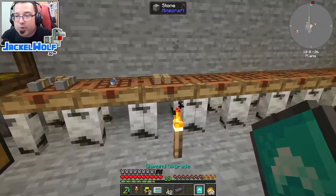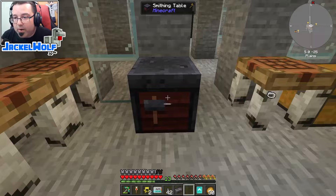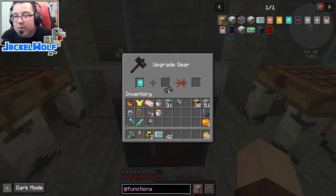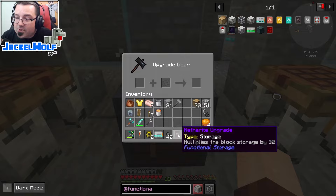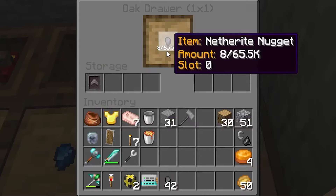To apply the netherite upgrade, we need a smithing table — just a vanilla recipe using four planks and two iron ingots. We place it down, click on the smithing table, put the diamond upgrade in it, then add the netherite scrap, and we've now got ourselves a netherite storage upgrade that increases storage by 32. Adding just one netherite upgrade gets us 65,000 items, and adding another would push it into the millions.